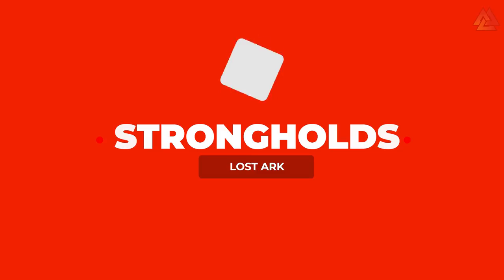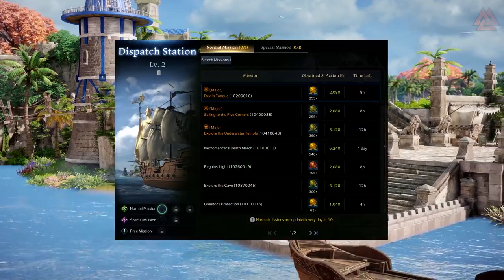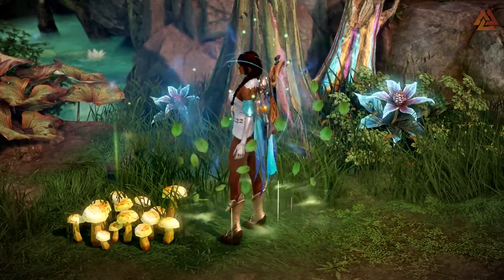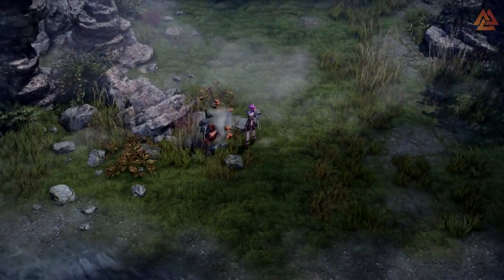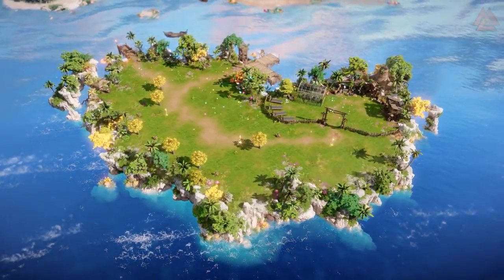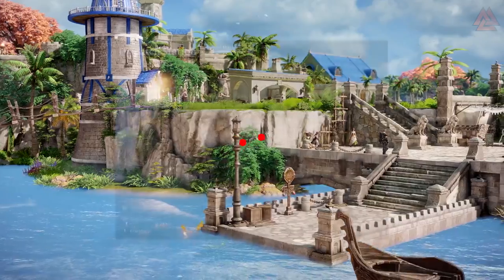I mentioned Strongholds — let me touch on these quickly. This is basically your housing system. You'll unlock a full island estate that you can customize with all kinds of different structures. But that's not all — you can also craft items, visit vendors on a rotating schedule, recruit helpers for your island, and recruit people for your ship. There are all kinds of things to tinker with here, and if you're a housing person, you're really going to like what you find.